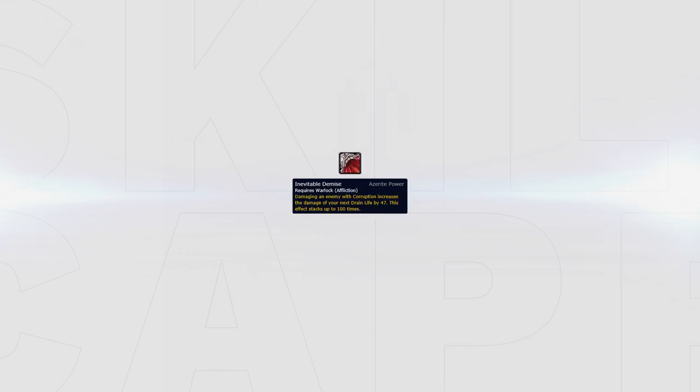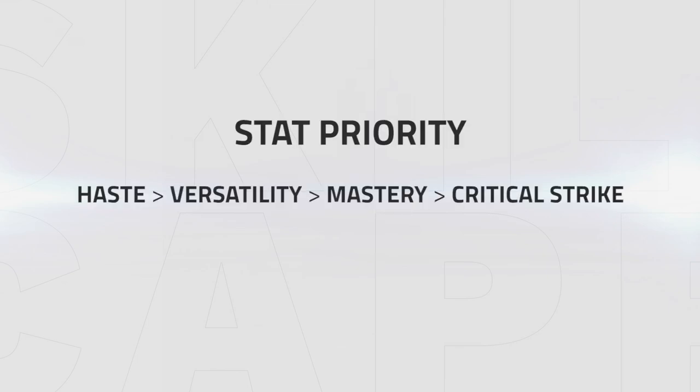As for traits, there is only really one option and that is inevitable demise. This trait is currently the only thing keeping affliction at a slightly playable level. You want to aim for three of these, and any item level piece with inevitable demise will far outweigh any other single piece of azerite gear. For example, a 340 inevitable demise will always be better than a 370 with laser matrix. As for stat priority, aim for haste, versatility, mastery, critical strike, as the damage reduction from versatility is needed to help combat affliction's main weaknesses.